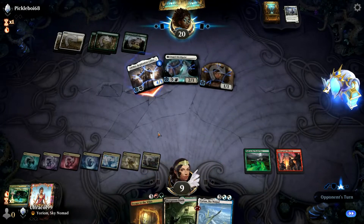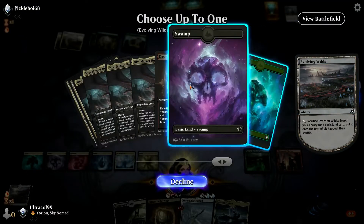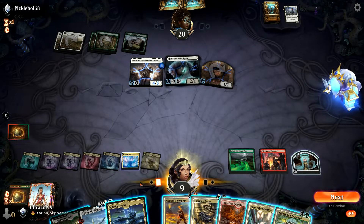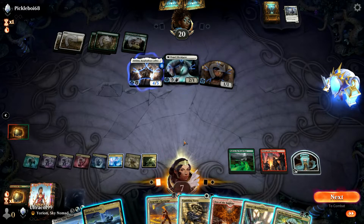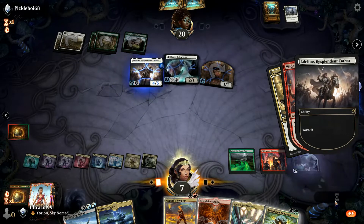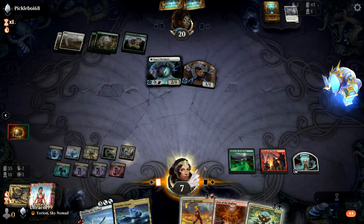We are going to be in trouble here if we don't find Saheeli soon. Let's sack this — oh, we shouldn't have sacked that. We sacked this to play Escape to the Wilds. We can play this tapped. We are going to have to Vanishing Verse the Adeline here and pay the 1. Just buys us a bit more time. We'll play Sparta's Headquarters and pass.